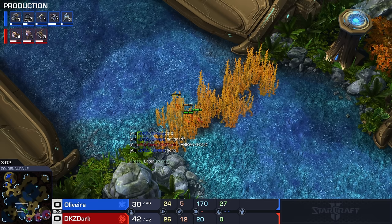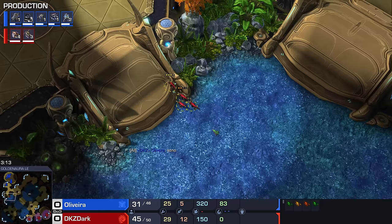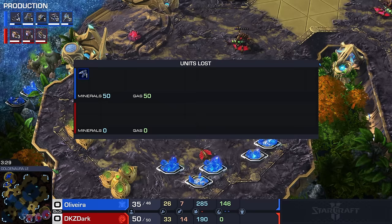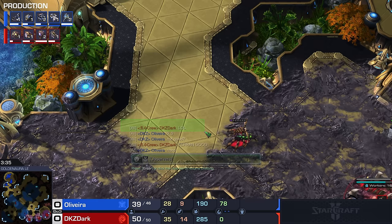Against Dark, I don't think I would want to lose my very first Reaper in exchange for a creep tumor. There's always a chance that Dark right now would cancel Zergling speed, add a second gas geyser, and rush you with Roaches and Ravagers. However, if you know your opponent doesn't really have that tendency, I think it's okay to trade a Reaper for a creep tumor, because it really does slow down the Zerg quite a bit. Dark's first instinct is to laugh at his opponent as soon as that Reaper died.